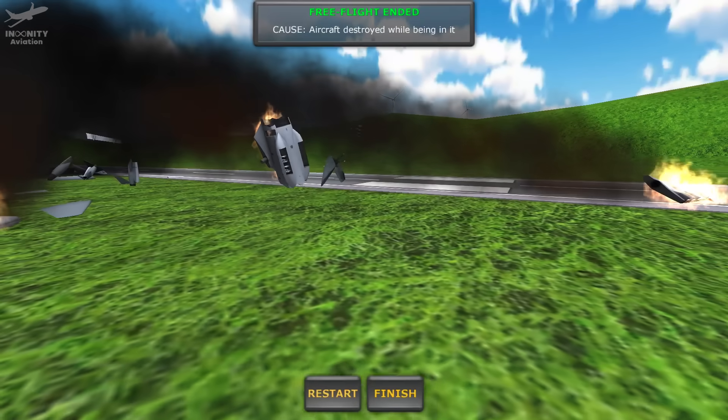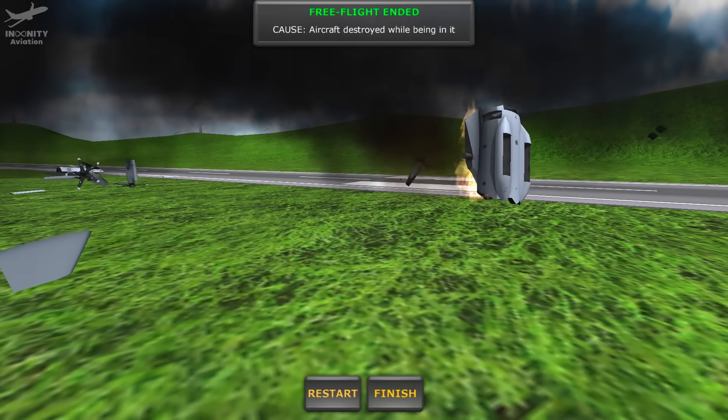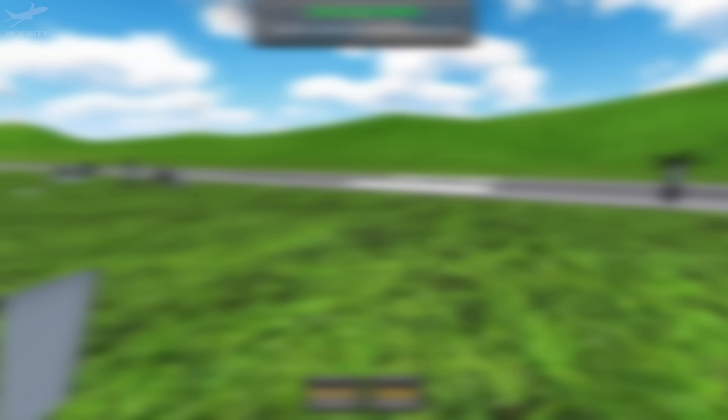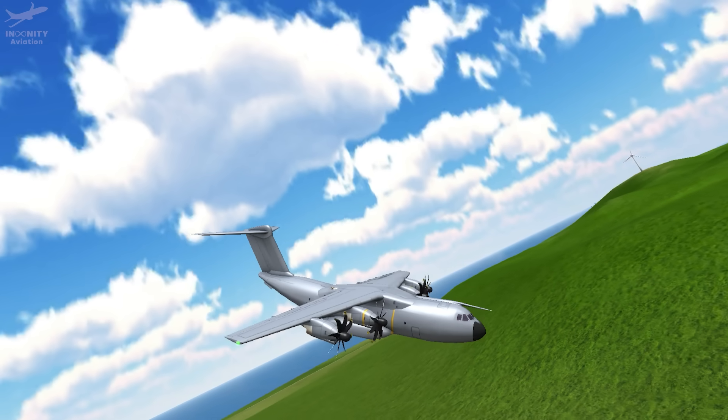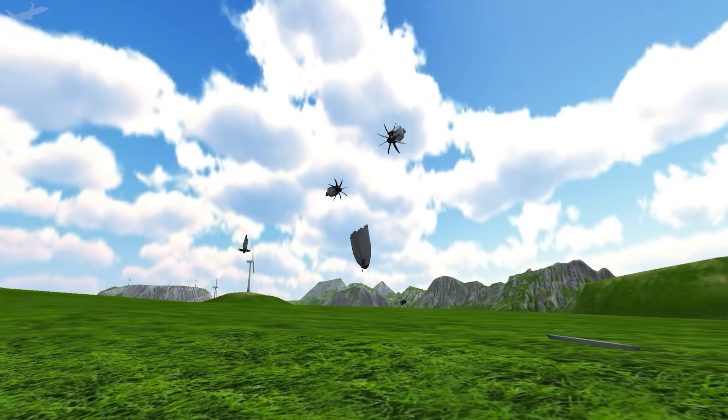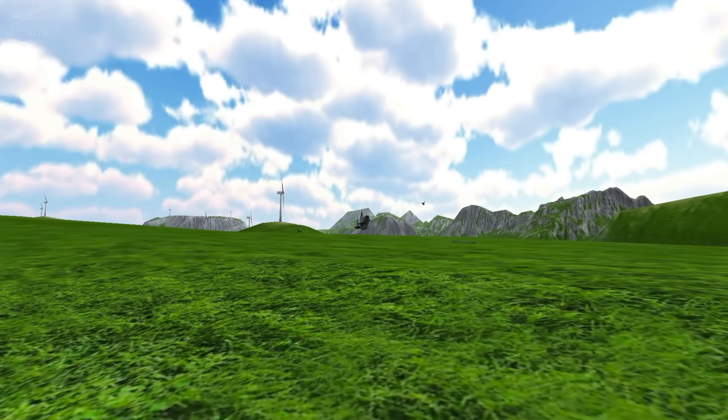But if you're an old TFS fan, you know it hasn't always been that way. Before update 1.31, which was released in August 2024, we didn't have the explosions and smoke. But we still had the plane falling apart animation since the earliest TFS days, so I'd say it's still nice.